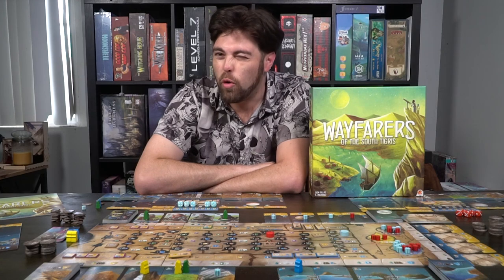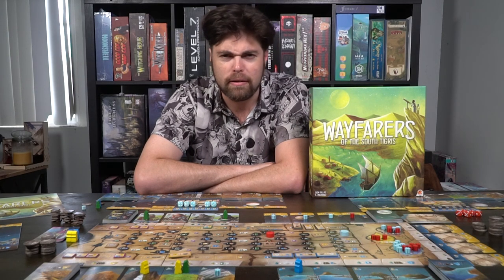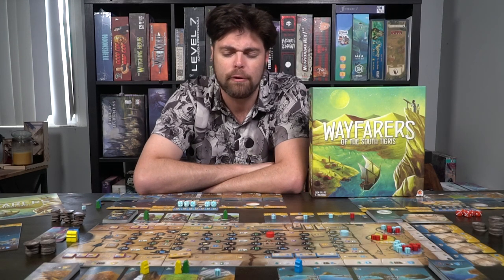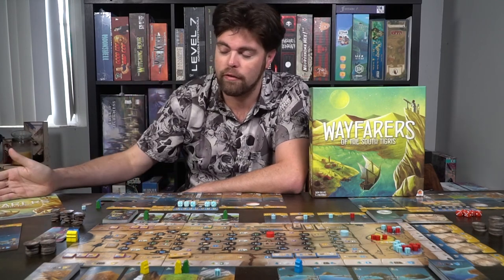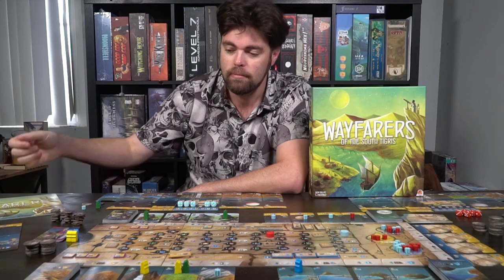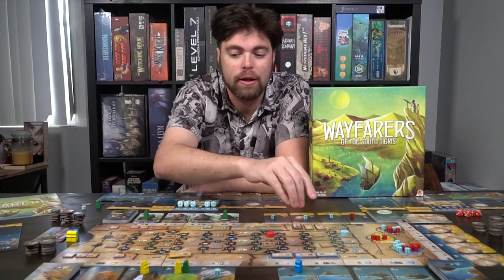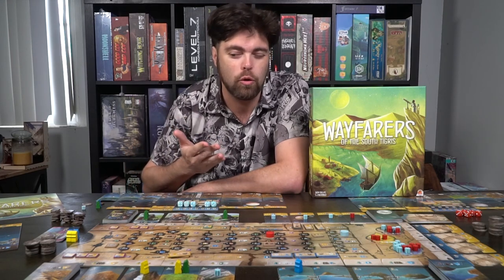Let's talk about the basic idea of setup. I'm just going to remind you quickly because there are quite a few better videos out there — the Dice Tower game video does it pretty well, and Meeple University does it pretty good as well. In Wayfarers of the South Tigris, you're going to be setting up the main game board. It comes in three different pieces and you just put them side by side — they connect, you'll know which ones go with which.